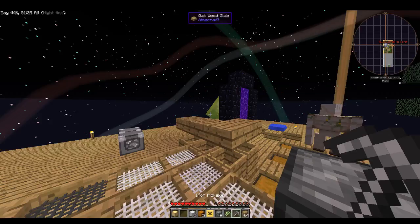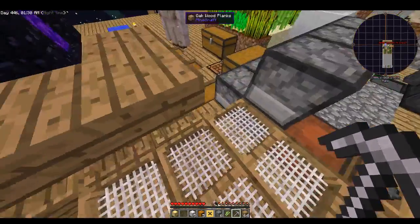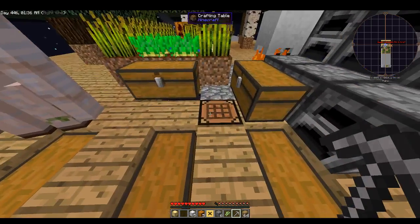Now with this iron pickaxe I can start leveling it up and making it more powerful. But first, let's make our enchantment table.